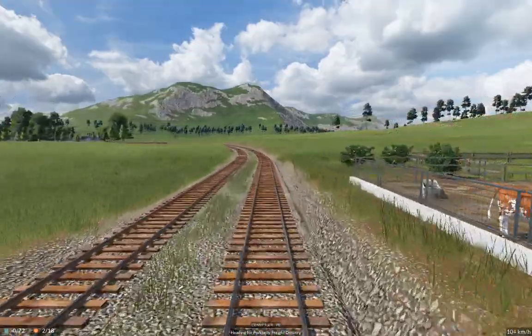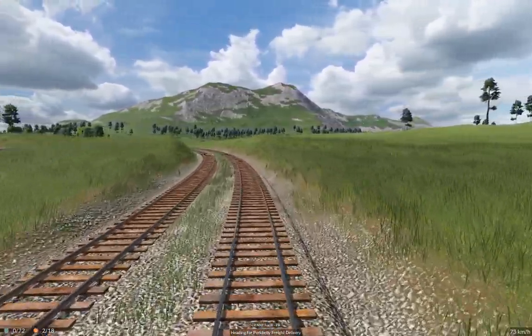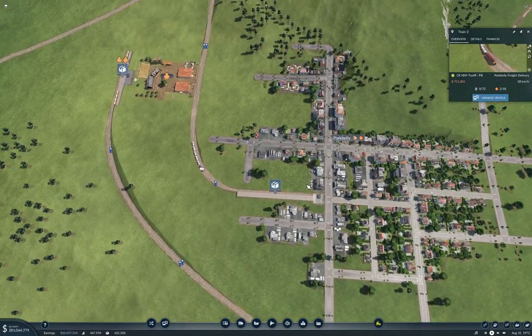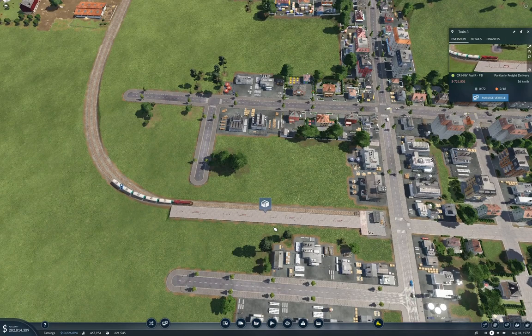We're just going to crank around into the station and bail out. I think that works. That will come around into the delivery point here and we'll get — well, we get $34,000.